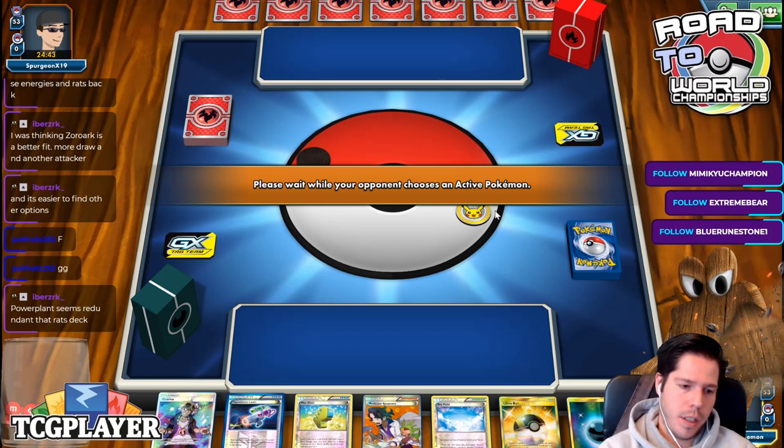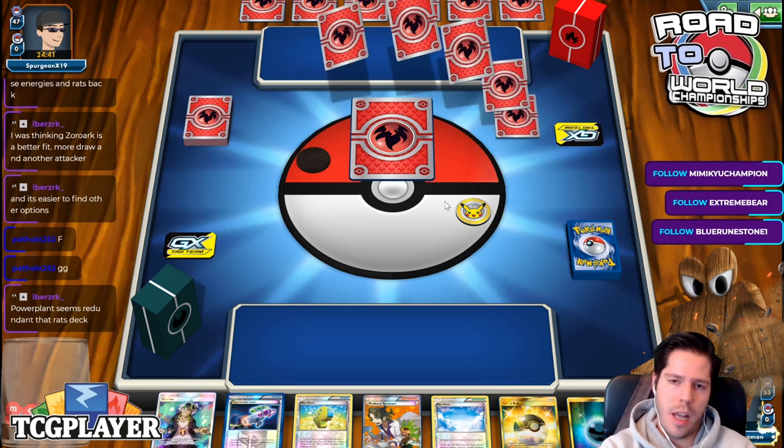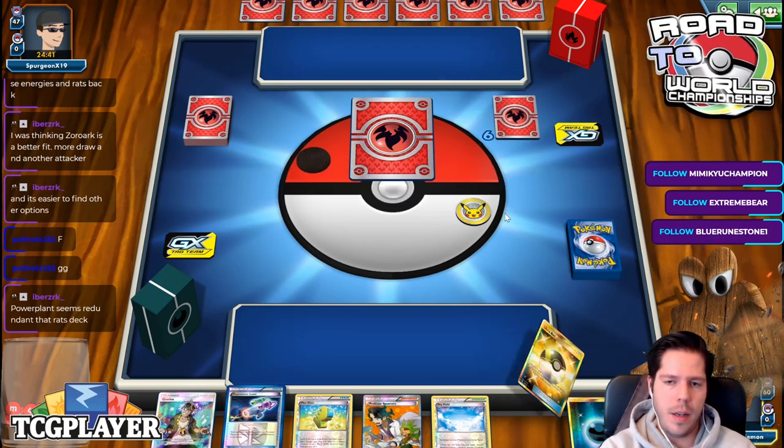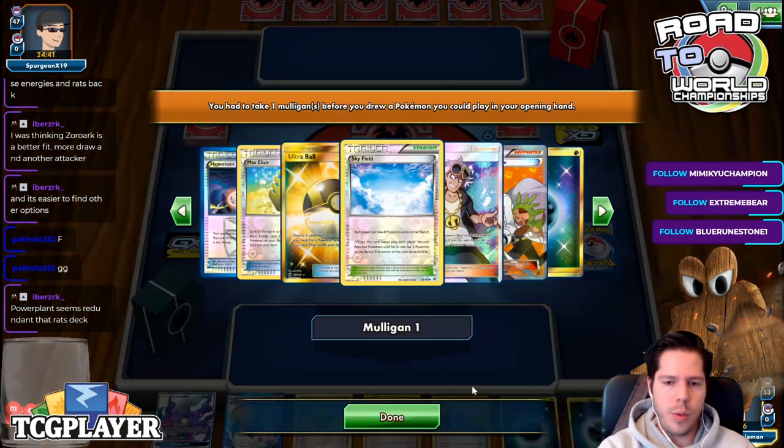Powerplant seems redundant in that Dark stack — well, I don't think it is, because you want to slow down other GX decks. A turn-one Powerplant can definitely be detrimental to a lot of things.